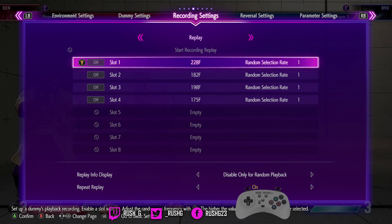Drive Reversal is basically the reversal from Street Fighter V. It's a move that you can use — it's universal amongst the cast and it's a drive move. It costs two bars of drive. It's a get-off-me move whilst you're in block stun.